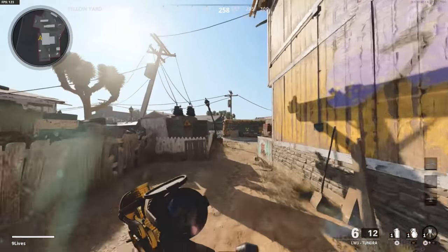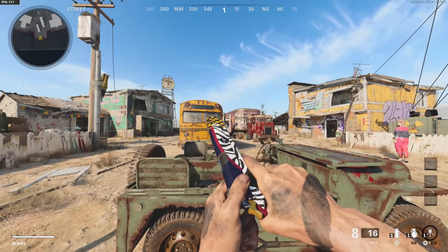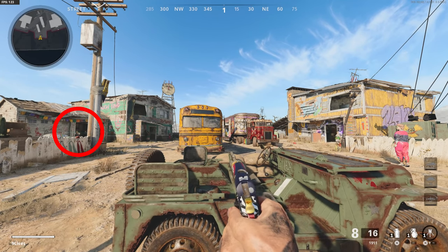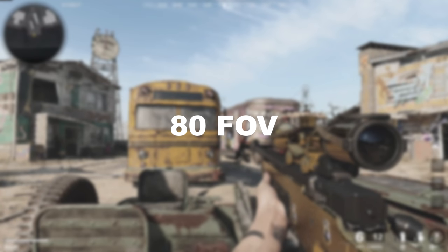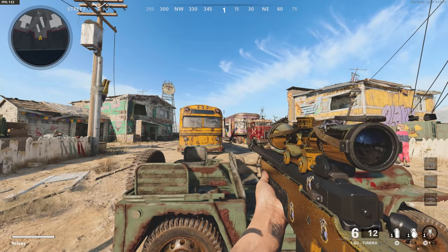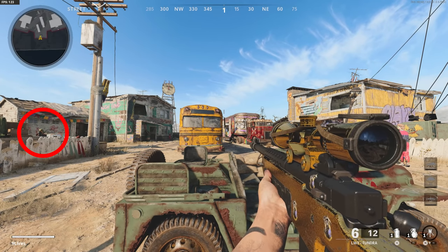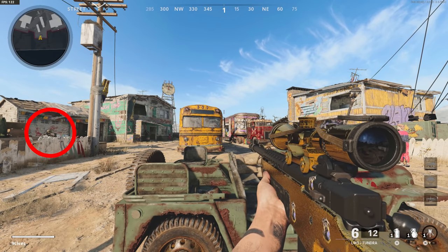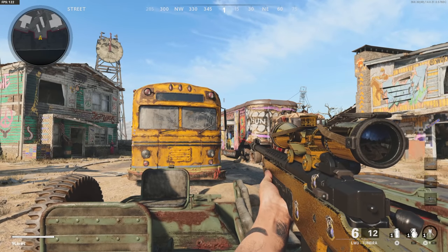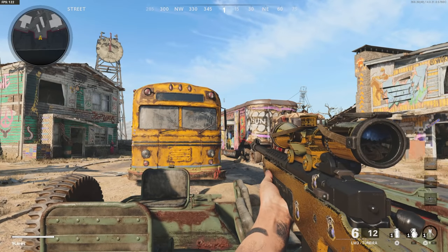I run 120 FOV in Black Ops Cold War and this is a huge advantage as a sniper because I'm much more aware of my surroundings — I can easily spot my opponent in the garage on the left. Switching over to the default FOV of 80, I can't even see that garage from the same position. However, the trade-off for running a higher FOV is that everything appears smaller, which puts a heavy strain on your aim because you're essentially aiming at smaller targets as you raise your FOV.